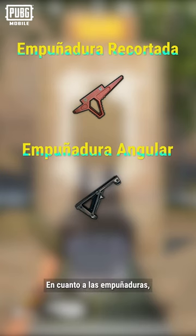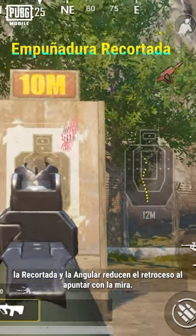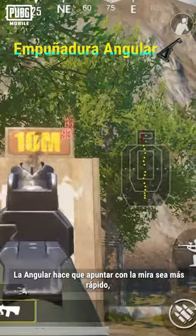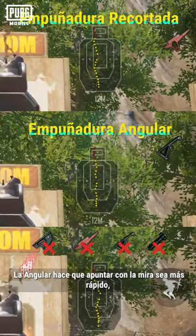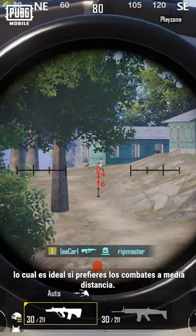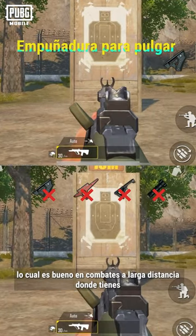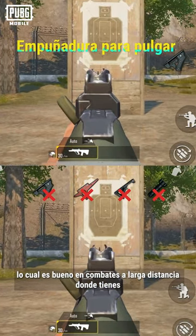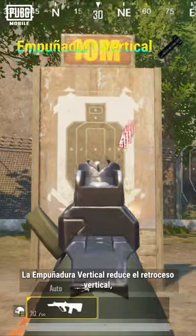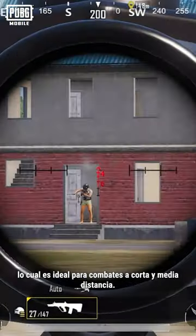As for foregrips, the half-grip or angled foregrip can both reduce the AUG's recoil when aiming down sights. An additional benefit of the angled foregrip is that it makes aiming down sights faster, which is suitable for players that prefer mid-range combat. The thumb grip greatly speeds up aiming down sights, making it a good choice at relatively long ranges when you need to switch your aim view often. Meanwhile, the vertical foregrip effectively reduces vertical recoil, making it well-suited for mid- to close-range combat.